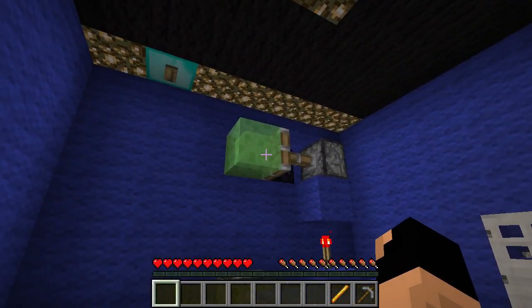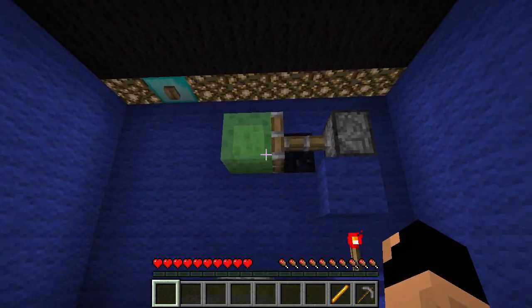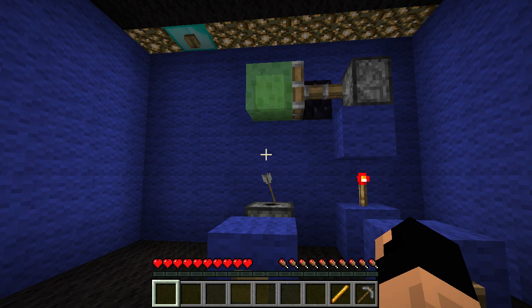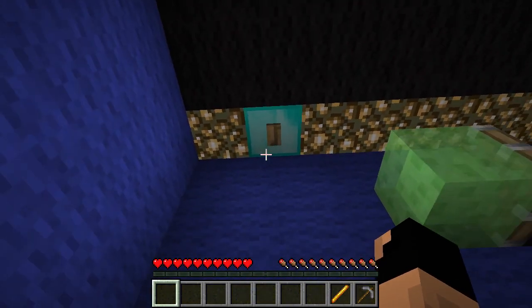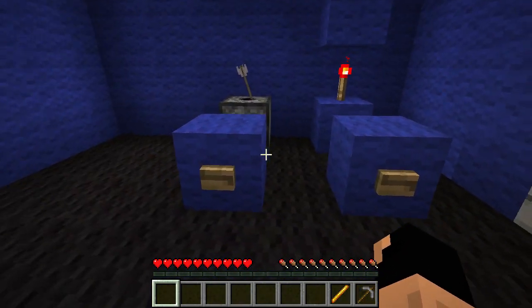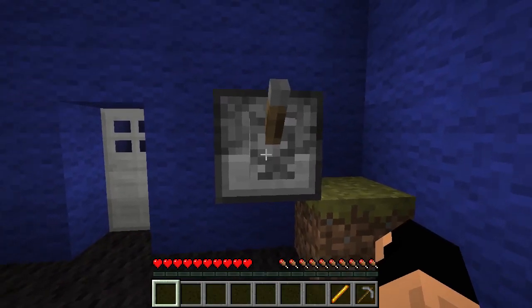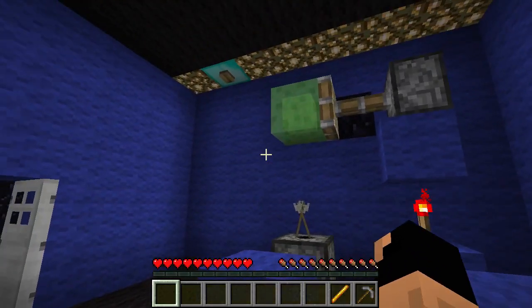Okay, next room. Because this is a 1.8 map we obviously have the addition of slime blocks. Let's go ahead and press both buttons - okay, that fires an arrow, and that one yeah. So what I'm thinking is we need to fire the arrow at the right time so that if the arrow bounces off this side it'll hit that button. Wait, there's something here.